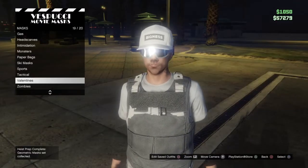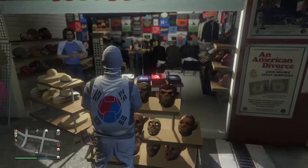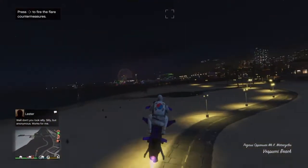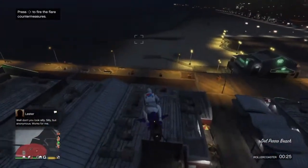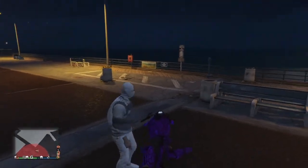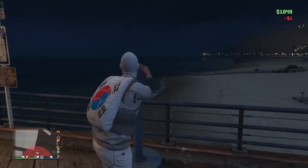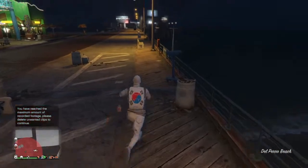At the mask store, go to the ski mask section and get the white tight ski mask. Once you've got that, head over to the pier and find any telescope. Run past it, press right arrow, hold the touchpad.